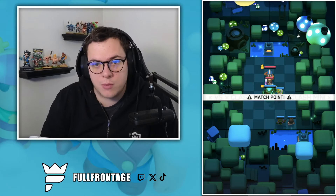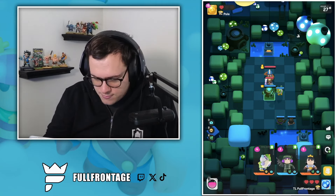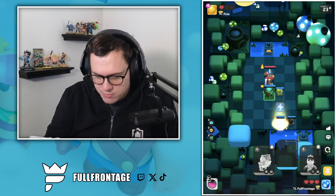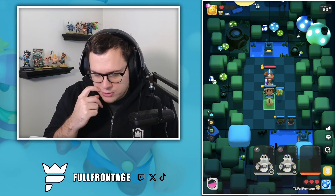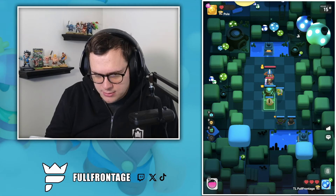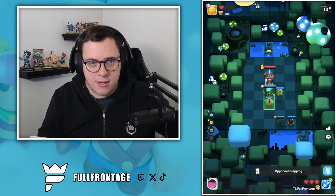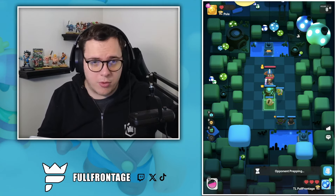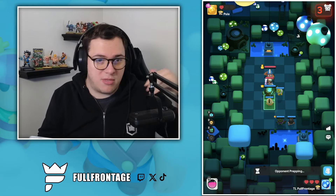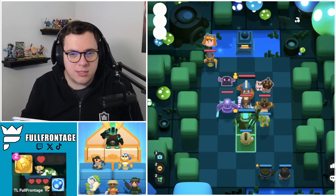Now we're at round 3 at match point. We're going to throw the Apprentice Monk here. Let's grab the Clash for the Musketeer, and then grab our Apprentice Monk. That should be GG, because we're going to prevent the Prince from knocking us back. The Monk is going to come through and try to get value onto our Apprentice Monk, but by the time it gets there, the Musketeer is going to charge up her shot and potentially knock the Monk back. Let's see how this plays out.